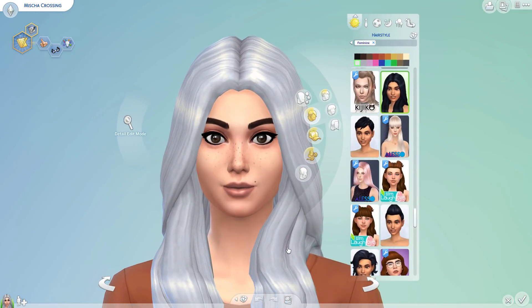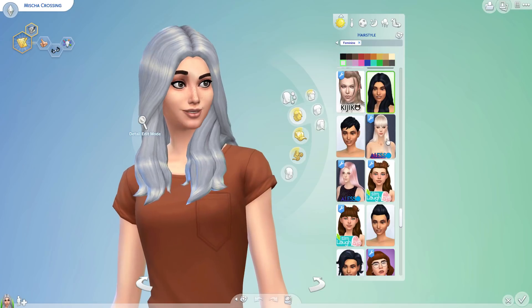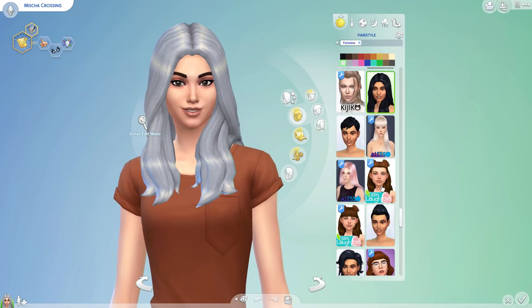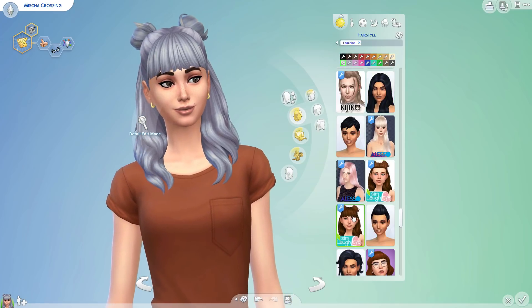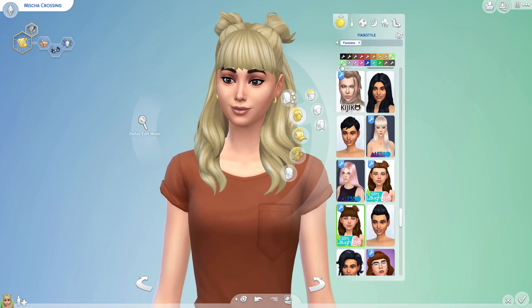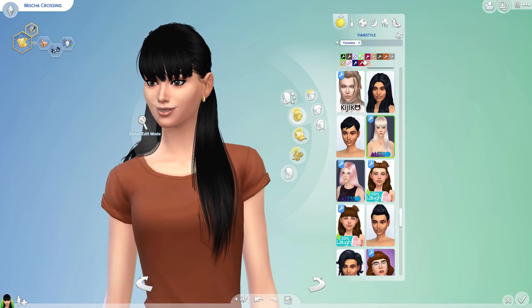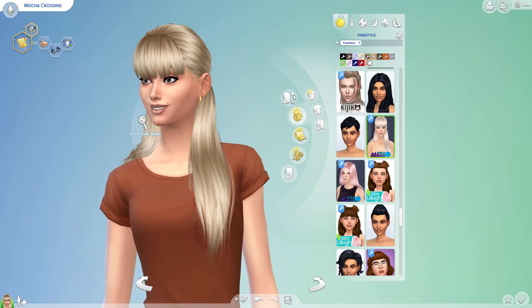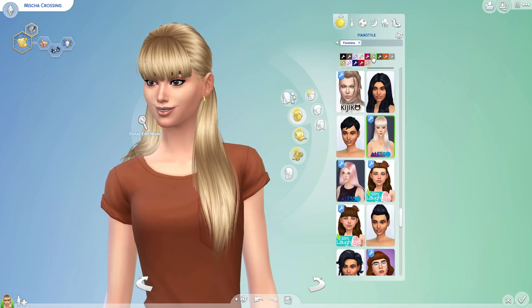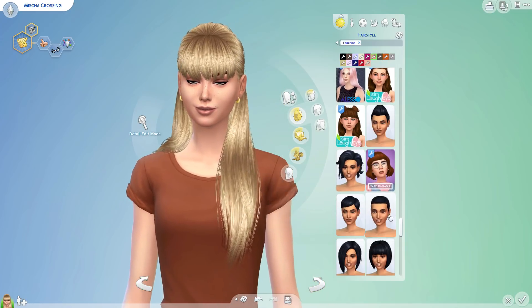The hair is kind of the main part of the makeover that I wanted to figure out. There are mods, or custom content, that look like the same texture as the base game hair, like this one, which is really cute and just comes with the base colors. But then there are some that look more realistic, and I really like both of them. I'm going to try to keep my Sim looking as much like me as possible, but still getting a little creative with it. Let's just find a good haircut.